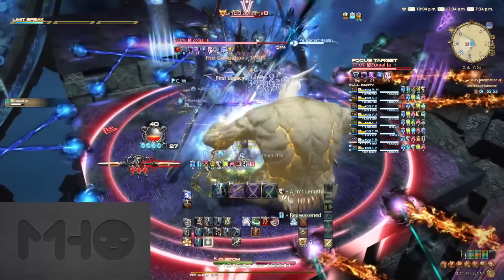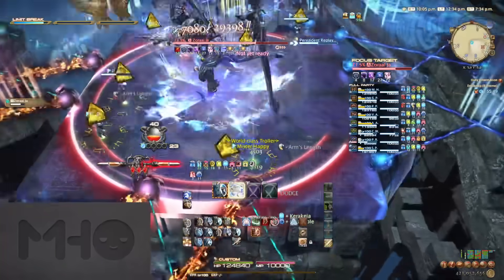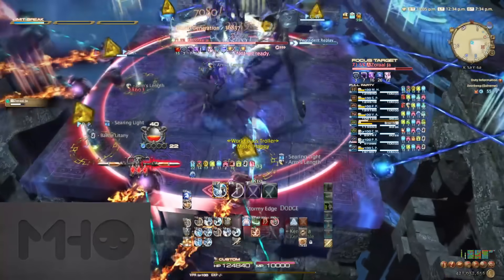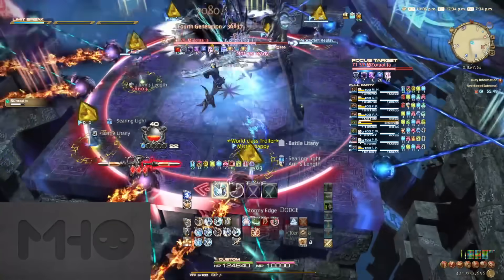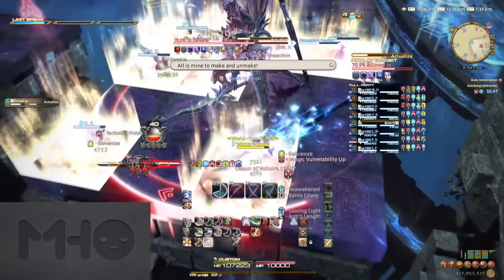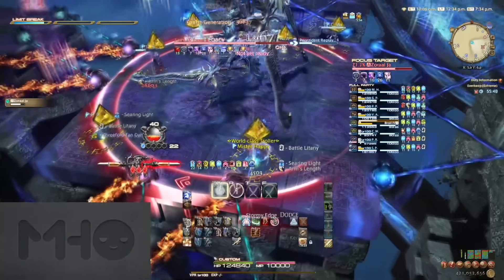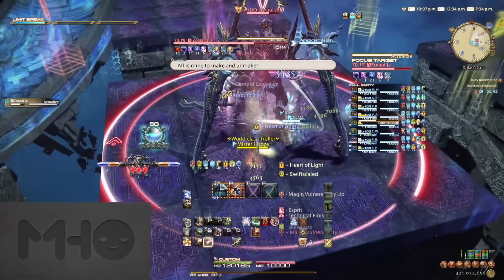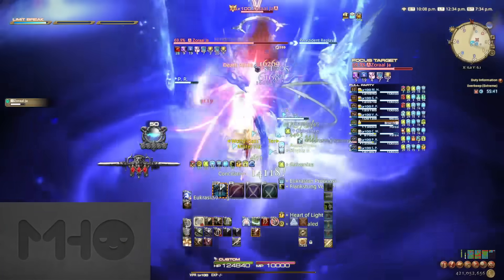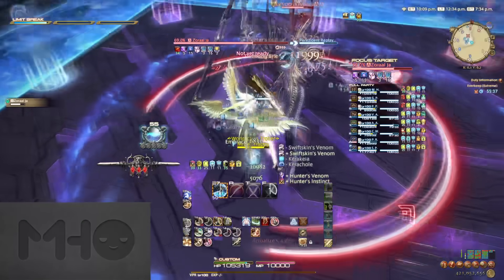Right after all of the sword AoEs resolve, every player will get a pyramid marker over their head. This will cause the square the player is standing on to pulse with a small AoE, so every player just needs to be in a different ground square. You could assign specific ones like group one far, group two near, but honestly we just YOLOed it and it was fine. Keep in mind that right after this, he will start casting Actualize, so top up and mitigate very quickly, and this phase will come to an end.